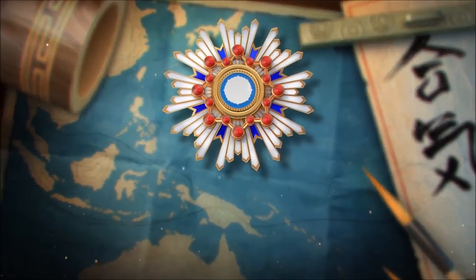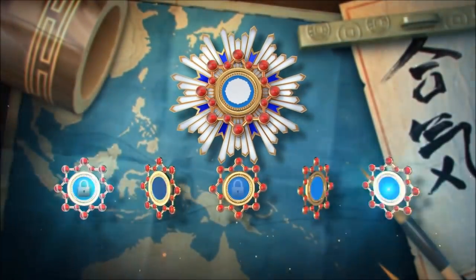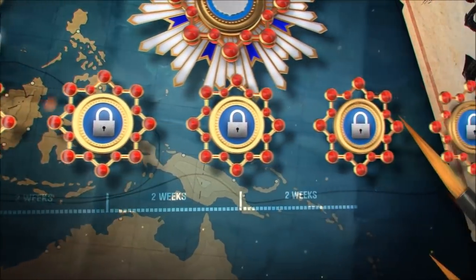For Yamamoto to take his place on the bridge of one of your ships, complete a special campaign consisting of five missions. The first missions will already be available in Update 0.6.9, and the others will be unlocked gradually.